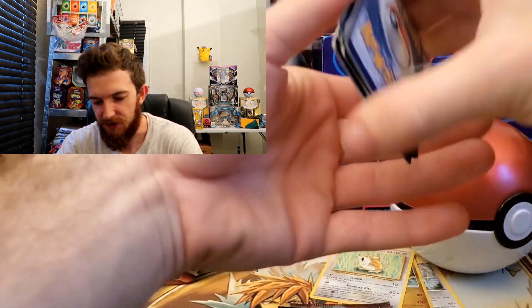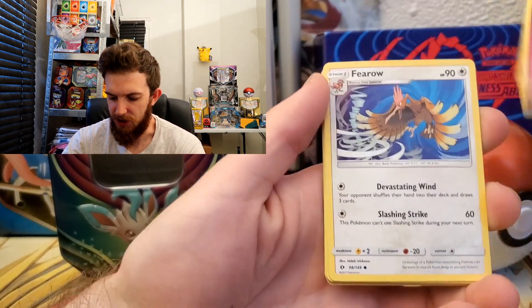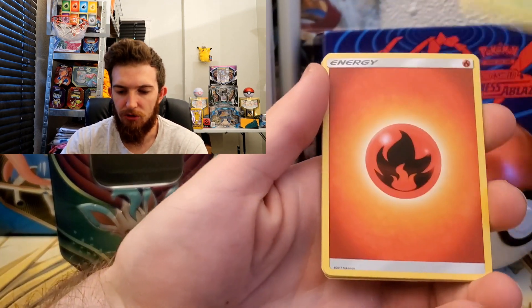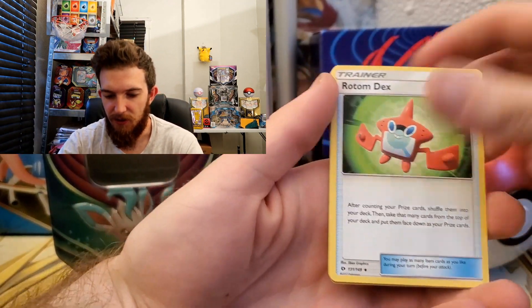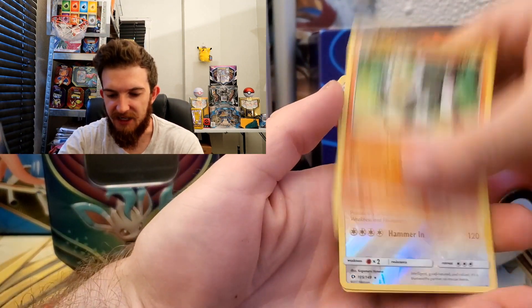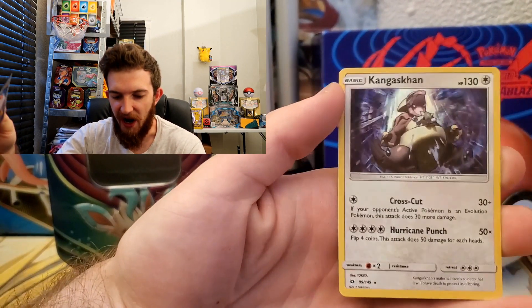Now I think it's Sun and Moon base set. We got Sandile, Snubbull, Pyukumuku, Fairy Energy, Mimikyu, Rotom Dex, Pass Me On, reverse Stoutland, and a Kangaskhan holo rare.